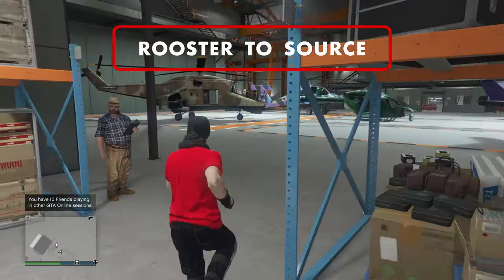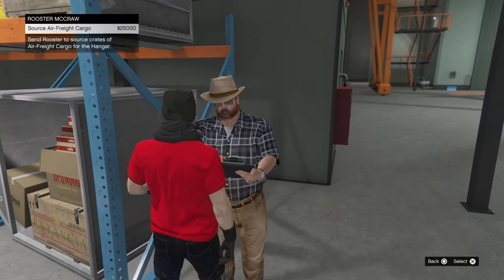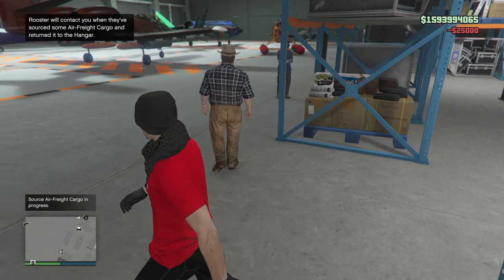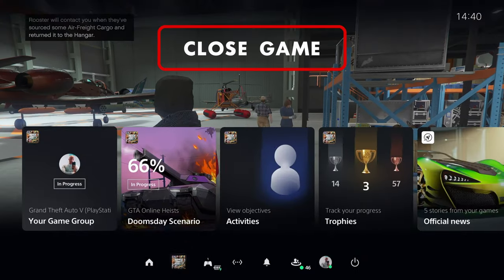First, just request Rooster to source cargo for you at a cost of $25,000 each time. Watch your step, looking into it, cap. Then after he's said his lines of dialogue — 'you know where to find me' — just close the game and start up again.